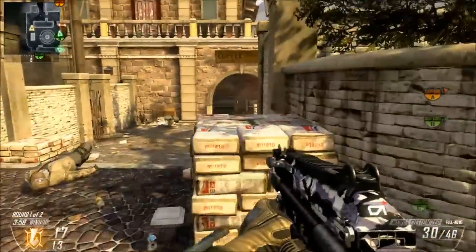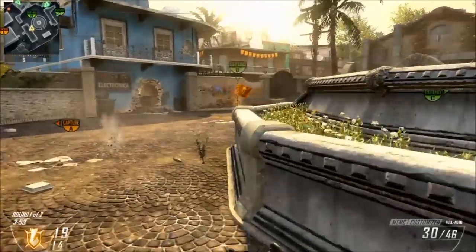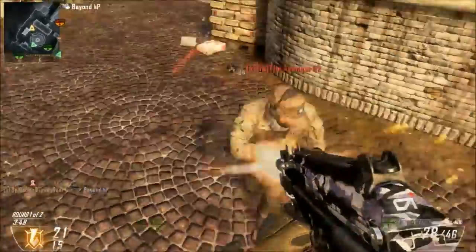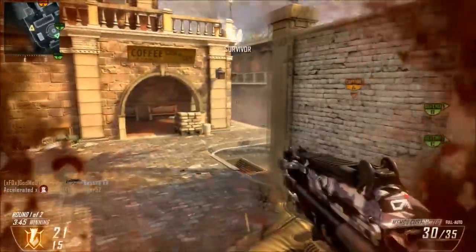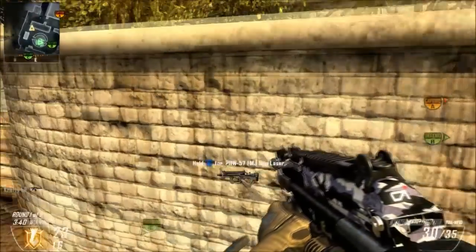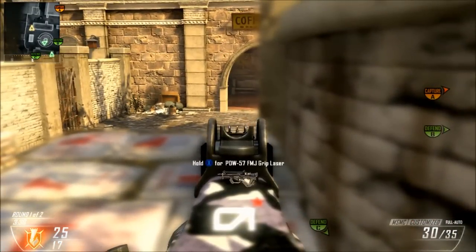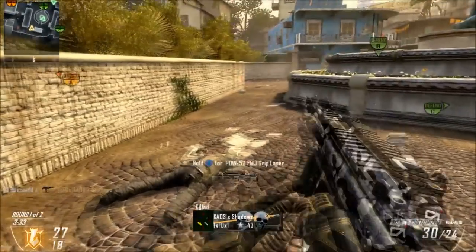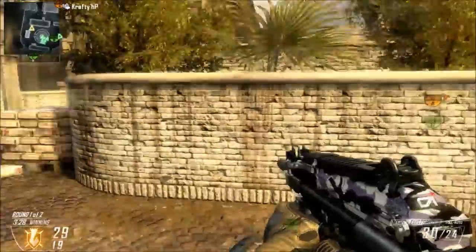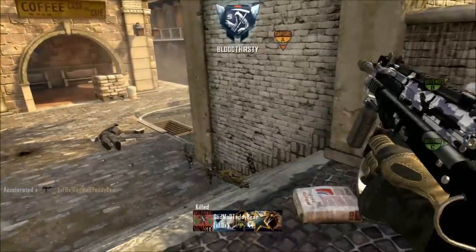So we're going to be playing MLG variant, which consists of Domination, Search and Destroy, and Capture the Flag - gives a variety, and I like the variety. We are playing Domination, essentially trying to hold these two flags and keep the other team spawning down at the bottom of the map. It seems like I'm kind of camping here - I kind of am - but I do make some decent plays in this game. I also make some mistakes. Since then I've definitely learned a lot.